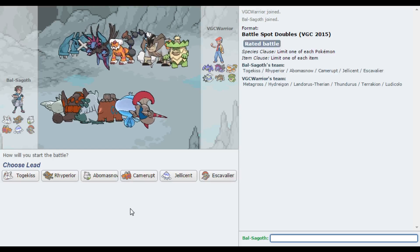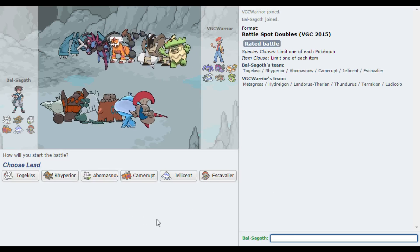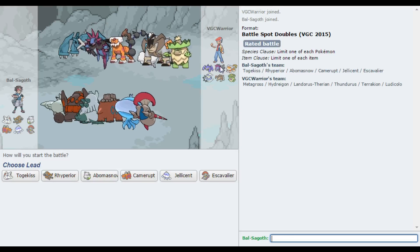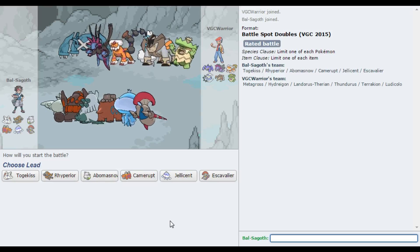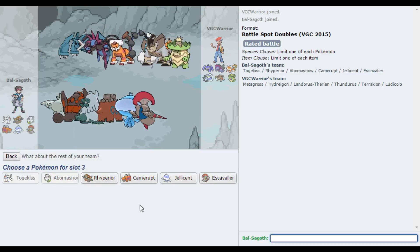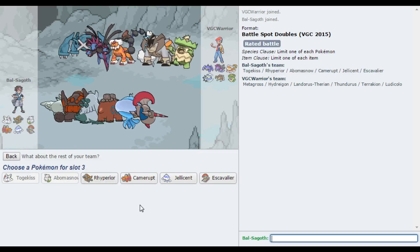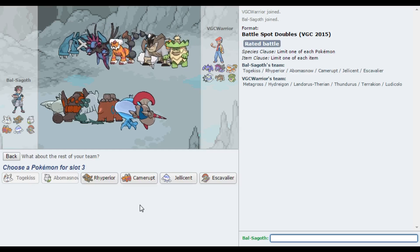The wonder of the two split options of the Trick Room and the Fast Choice Scarf After You — it makes this team very interesting and very fun to play. Alright, we've got a very interesting team here. I'm sure this team's probably been published somewhere — it looks very familiar. I'm gonna lead with Togekiss and Abomasnow. I just don't want him to have Fake Out and lead with the Ludicolo, which I'm sure he will do. Fake Out can be a bit of a problem for this team.